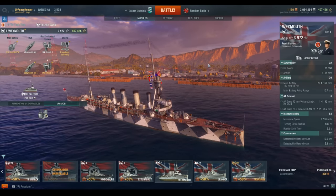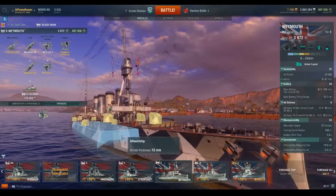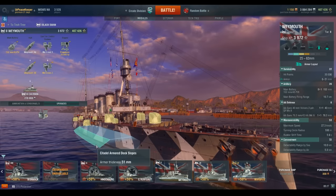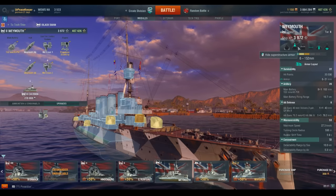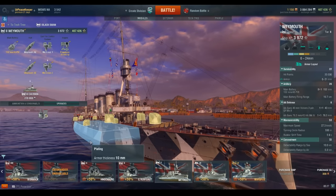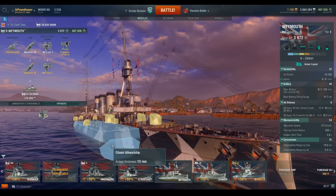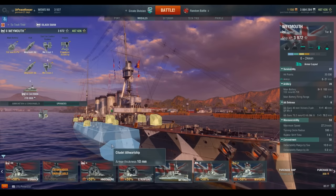All of the Town Class Cruisers were what they called a Protected Cruiser. Basically, it's a glorified turtleback armor scheme. The only difference between this and a true turtleback is that a true turtleback also has belt armor, whereas the Protected Cruiser layout does not — relying entirely on the sloped armor to protect it. There's no armor plating on the side of a Weymouth, whereas on a Hindenburg there is. That's what differentiates a true turtleback from the Protected Cruiser design.